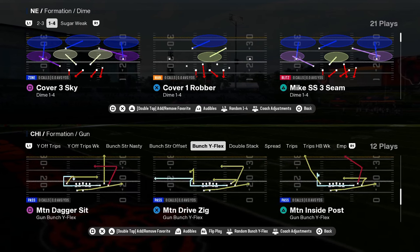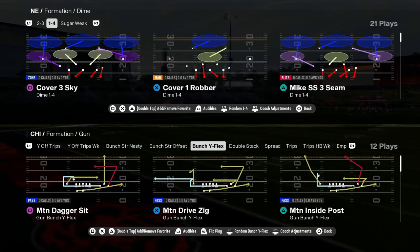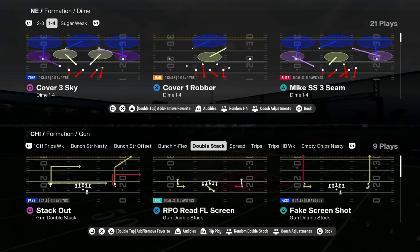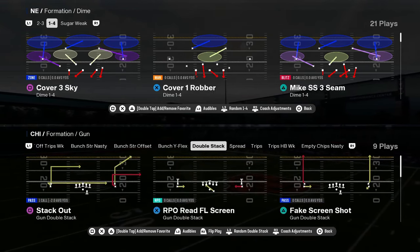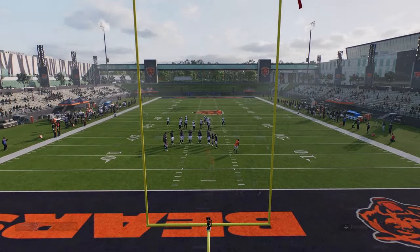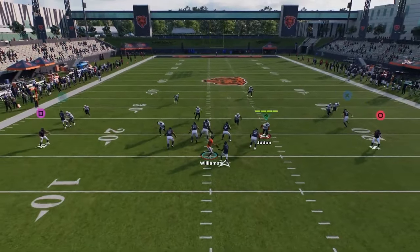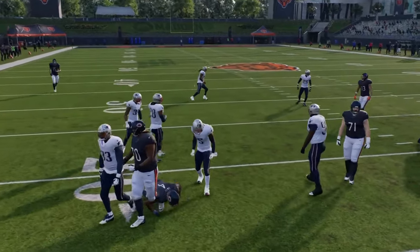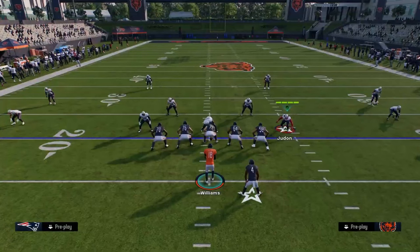You have flood, verticals — just some cool plays. Double stack is kind of a fun bubble gum type formation. This draw is actually insane. Draws in this game — a lot of people haven't realized — but there's a really cool handoff that happens with the draw. The draw handoffs this year are a lot better than they've ever been, and you can slide protect on draw plays.